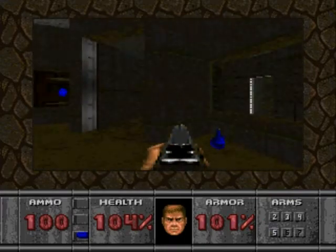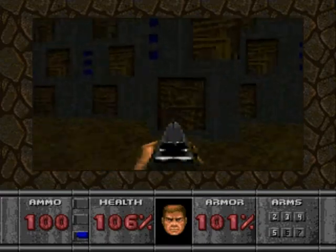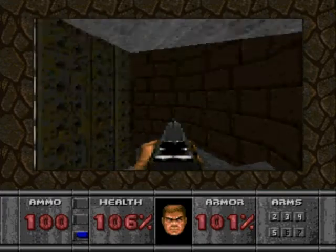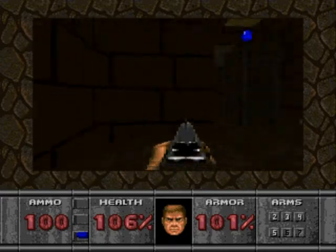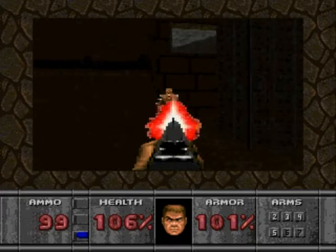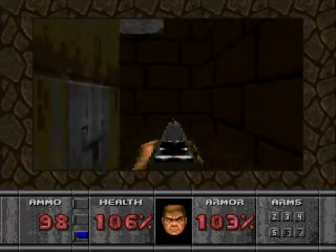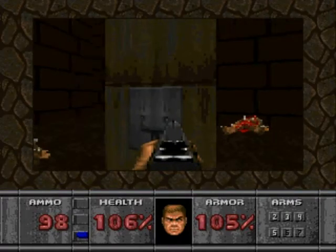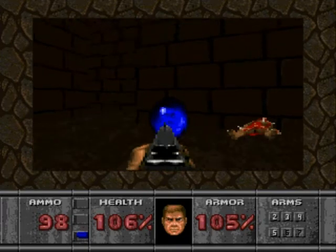Head down to the elevator ahead of you and go back to the hidden door near the entrance of the left door. This time you'll need to pick up the super help icon. Head to the left before the floor lifts up again. Head down the stairs and take down both Imps. Pick up the loot, then press the switch and the pillar will go down to let you pick up the super help icon.